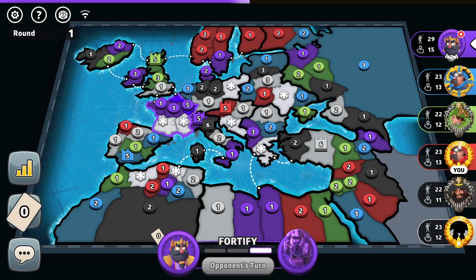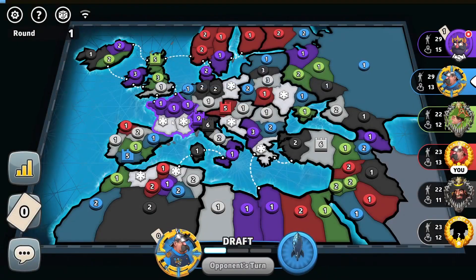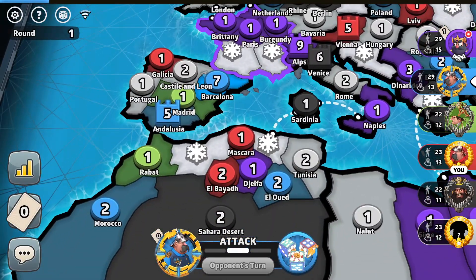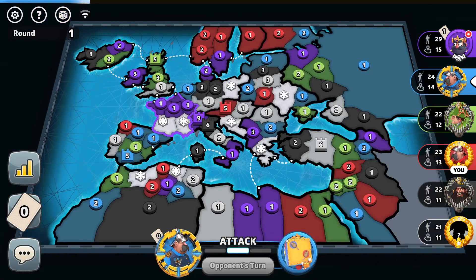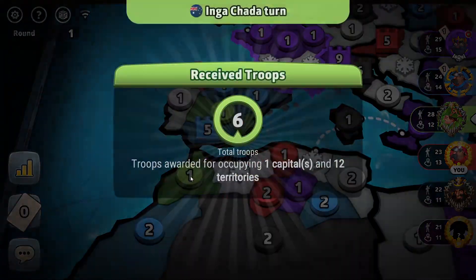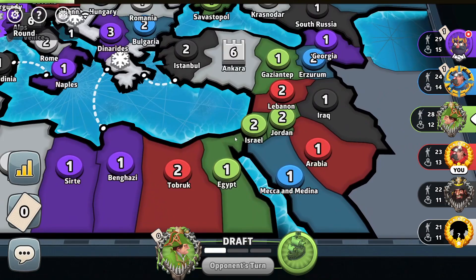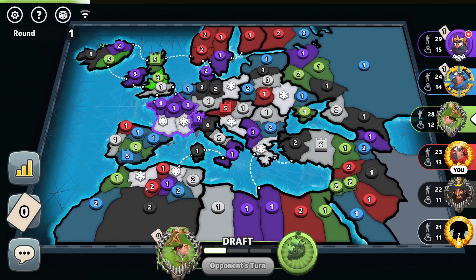This is kind of an OP setup for the blue player — we could expand not only to West Africa, we could expand to North Africa as well, and hold those continents under one border. One, two, three — hold three continents under one border. Wow, that is just insane.